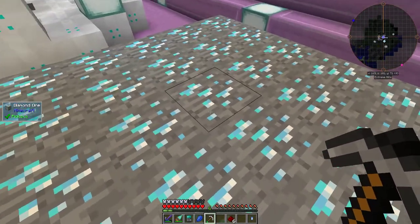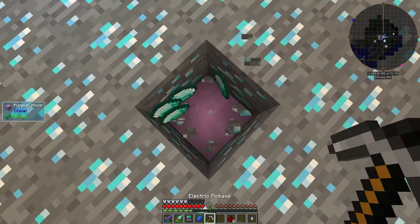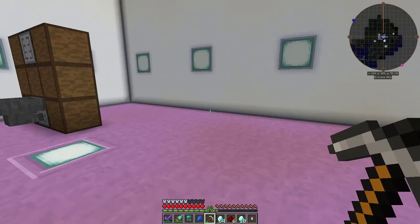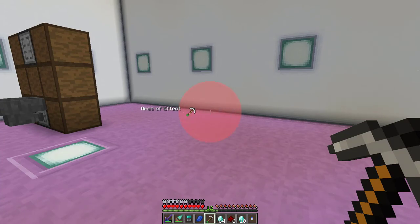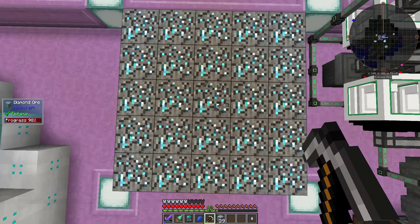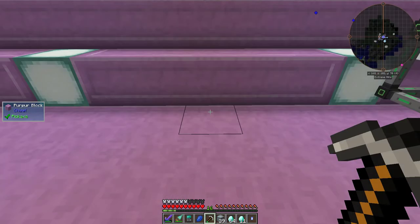Now to test it out on these 25 diamond ore. Unfortunately, the AoE effect doesn't seem to work, but I got 74 diamonds, which is almost three times as much ore as I had put down. I found out you can switch on AoE by pressing the Neotech Tool Armor Menu key and clicking on the Area of Effect button. Let's try this again — a full 75 diamonds this time.